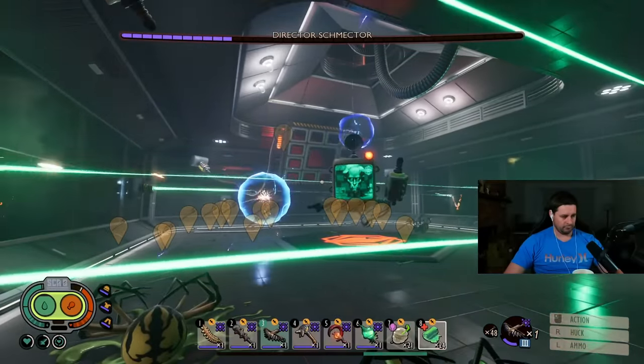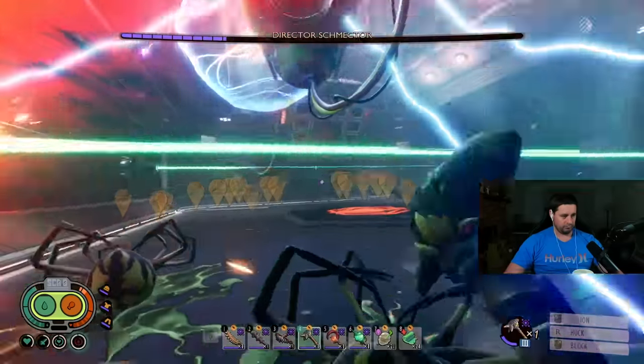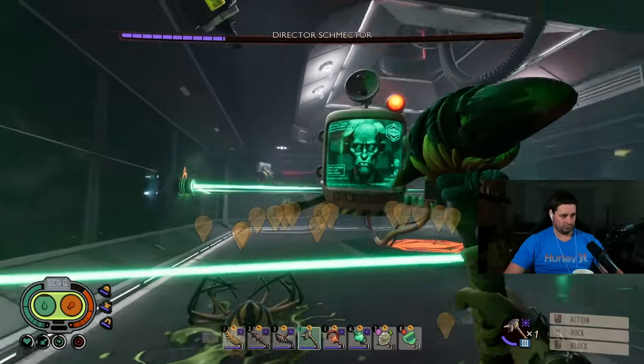Director Schmecter is an optional boss in Grounded. He can be found under Castle Muldark, which is in the upper pond. You will need to defeat him in order to get the good ending to Grounded. In this video, I'll show you a super easy strategy for defeating the Director.